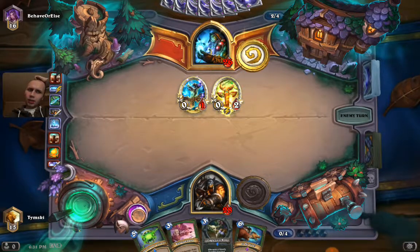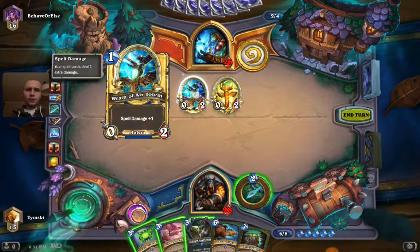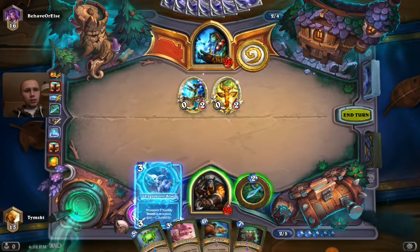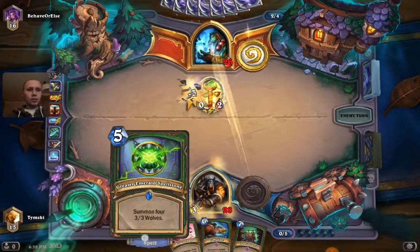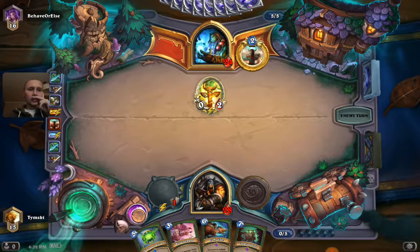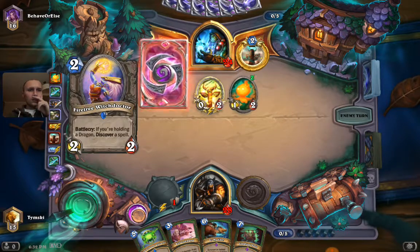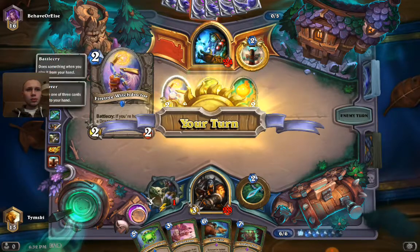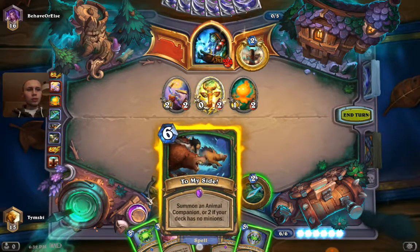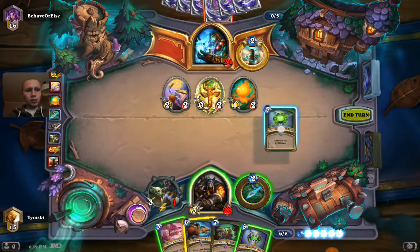Now I think I made a mistake to play this, because this freaking guy and Lightning Storm will just kill me. So I need to clear this first and then play the spellstone. Pretty huge mistake from me - I should just have played this Ball last turn. He didn't draw any. My side is more mana efficient but this is more power.